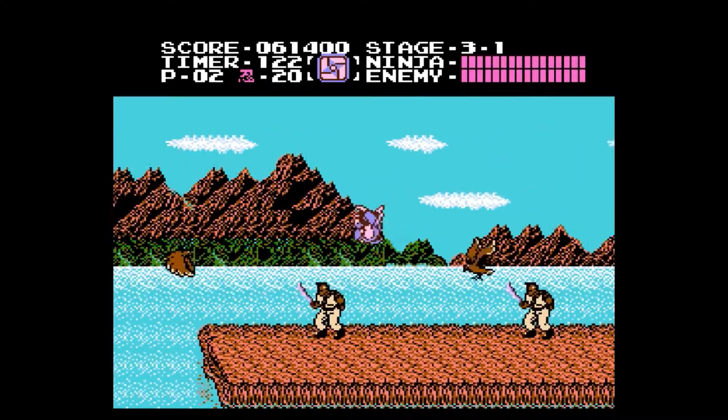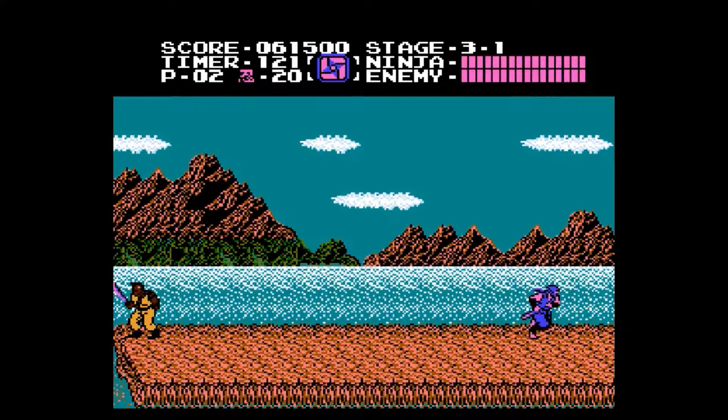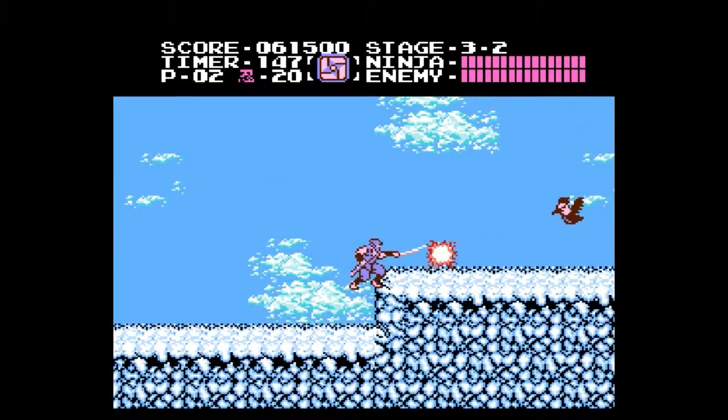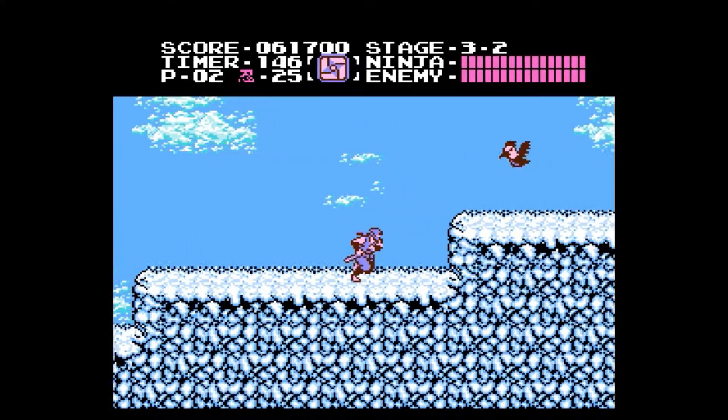That item we picked up was a health power-up. You didn't really get to see it because I picked it up before it was able to get on screen. But those bird enemies fly all over the place and they do a whopping 3 damage — at least I think they do. I know the silver ones do a lot of damage, but we haven't gotten to them yet.